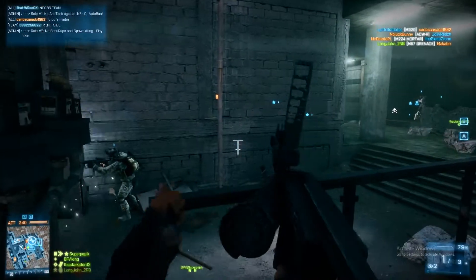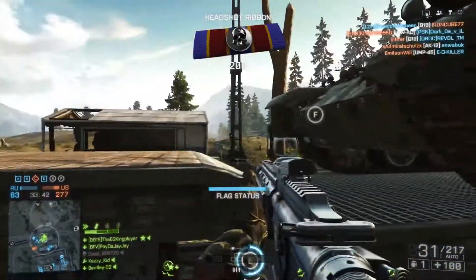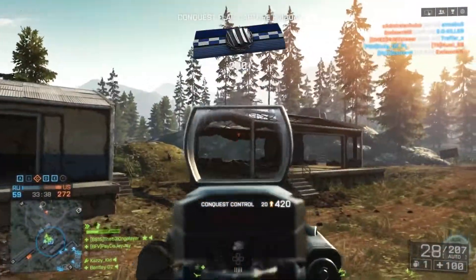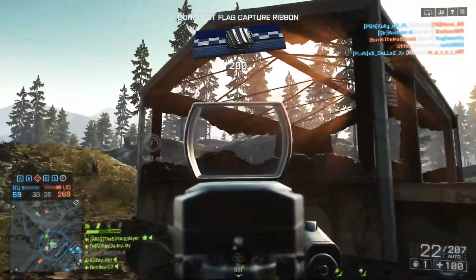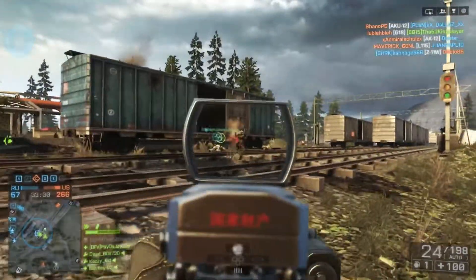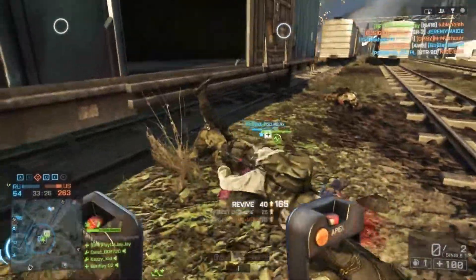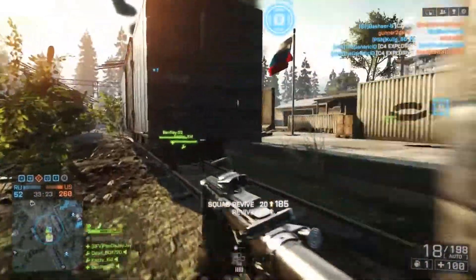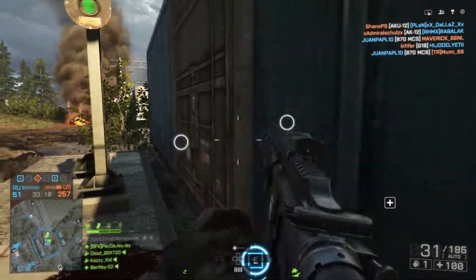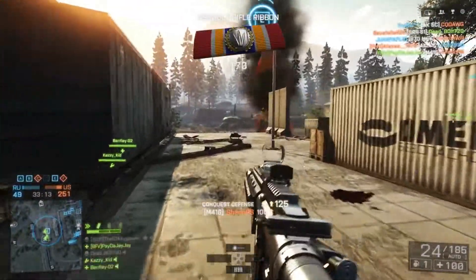The next map I think should be brought into Battlefield 1 is Zavod 311 from Battlefield 4, which is just a very fun map to play on. It had a really cool underground tunnel system which made getting from the middle to points a lot easier and was also a key control point, as enemies could easily take objectives from underground. It was also a really good map for both snipers and SMGs — the forest offered great lines of sight for long-range shots, while towards the middle there were plenty of buildings and close-quarters action for SMG users.